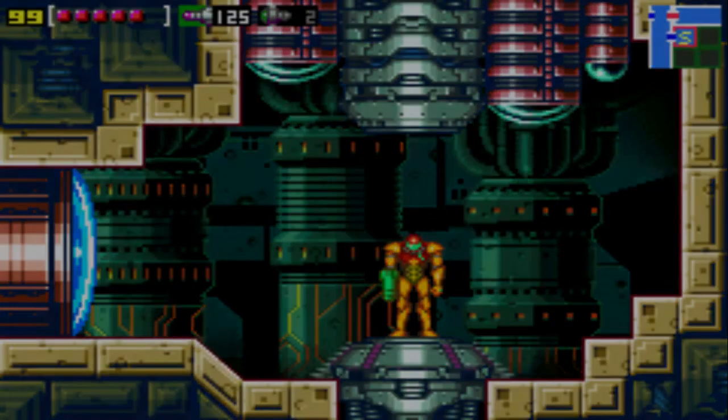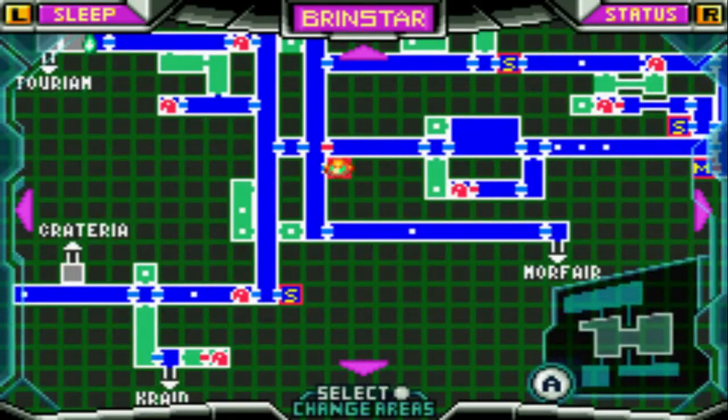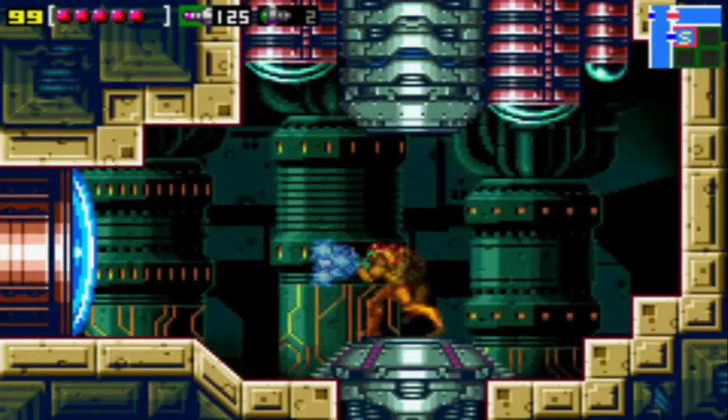Welcome back to Metroid Zero Mission. We did a little bit of collecting in the last part — we got the Varia suit as well, and we've pretty much cleaned out Brinstar in its entirety. We also did a lot of cleaning up of Kraid. We didn't clean everything up, but we cleaned most of it up, and that's not bad.